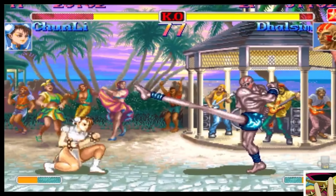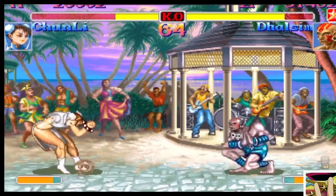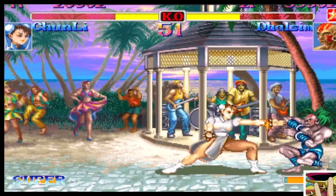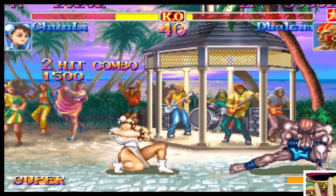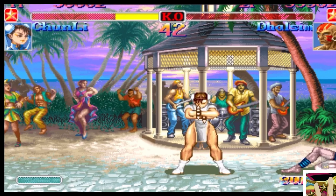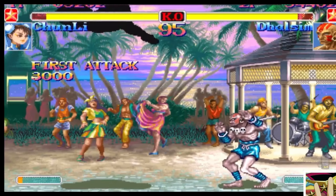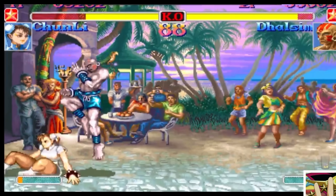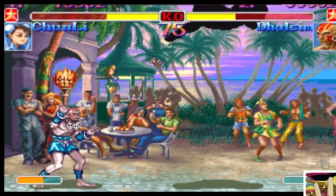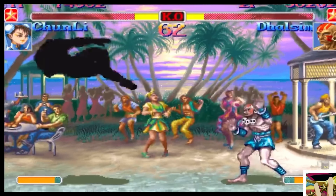Nice, good use of corner control here. Chun doing a good job getting out, just trying to create some space. Chun now has Dhalsim in the corner, and that's exactly what she wants. The Sim player is trying to catch him in the air, but it's not working. There's where the super comes in — as soon as that happens, you can see you're vulnerable to that super. You've got to be very careful once Chun gets the bar. Good corner control — great up kicks to stop the drill. The drill's great for pressure, but not against opponents that have a wake-up reversal with invincibility frames.